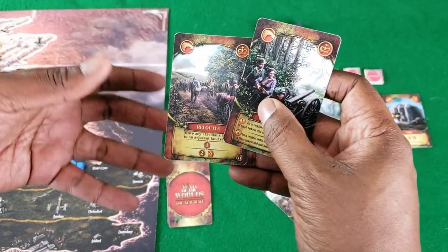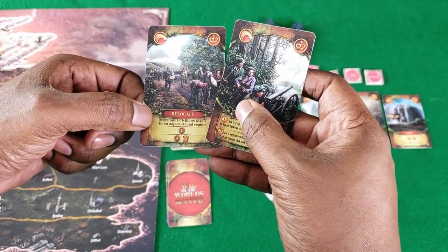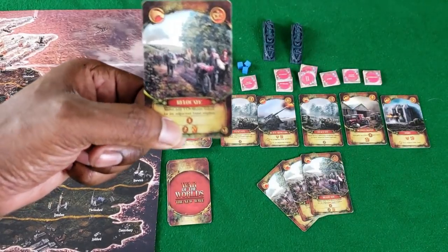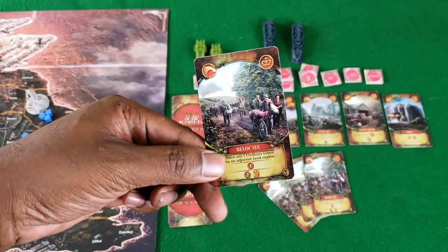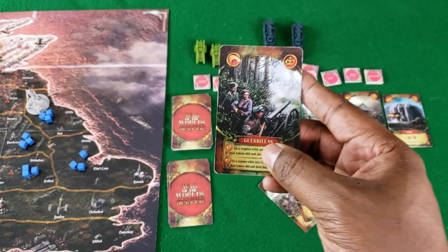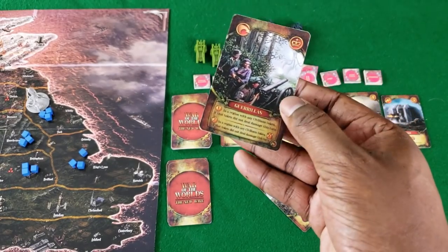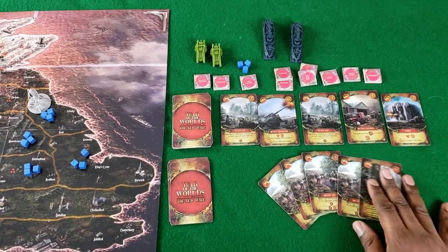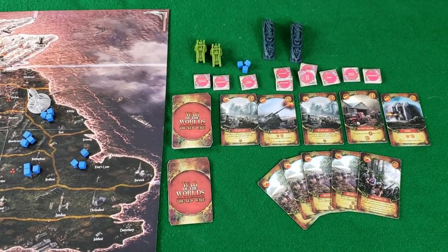We'll start with these action cards. The action cards have two or three options on them, but you can only choose one. They get better and better as you go along. For example, I could use this for two coins to buy from the market, but I would have to discard it from the game. Or I can attack with one of my units that I haven't attacked with yet, or attack for two and discard it from the game. That's up to you. I have to use all five cards, so I have to figure out how that's going to work.